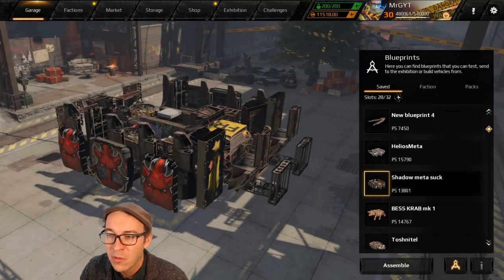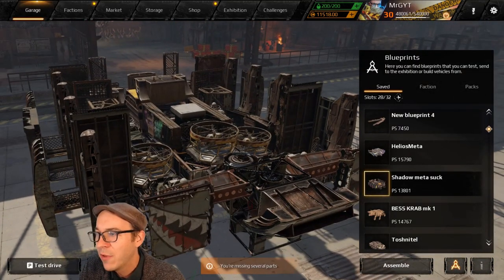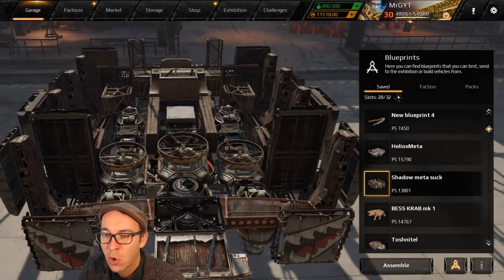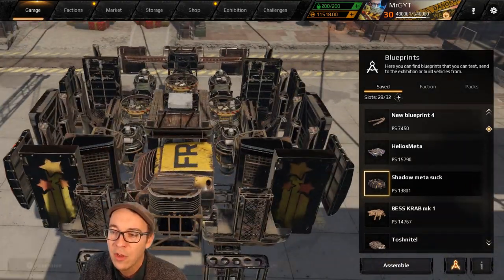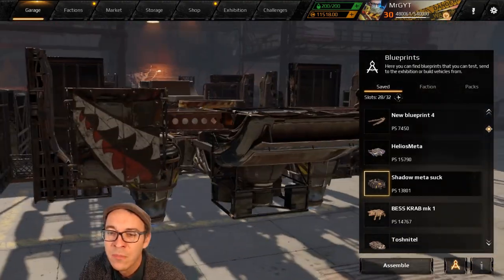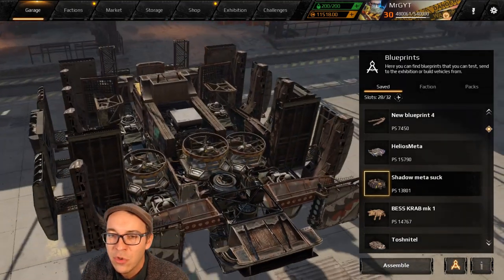Just PvP — some of these are clan wars builds and some are a bit dated, but there are quite a few options for meta builds at this power score. Simply, you have unlimited money and parts at this power score. Let's waste no more time — we're going to hit it fast and hard. First out the door...